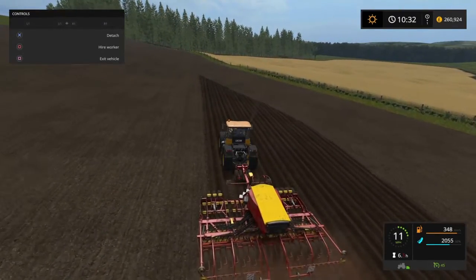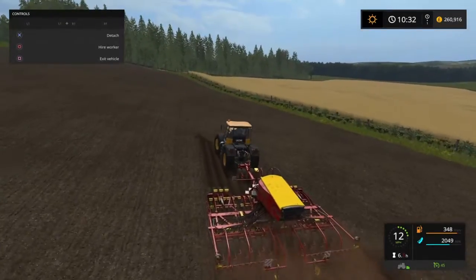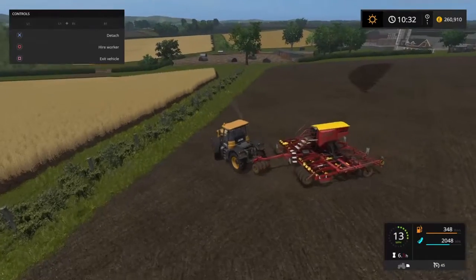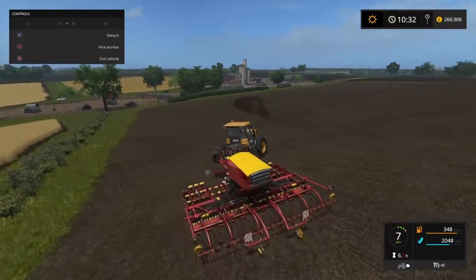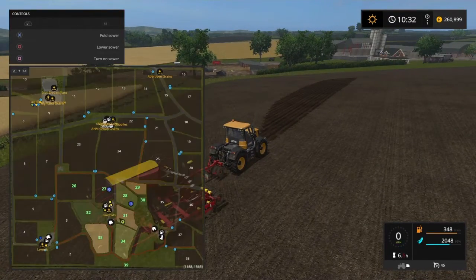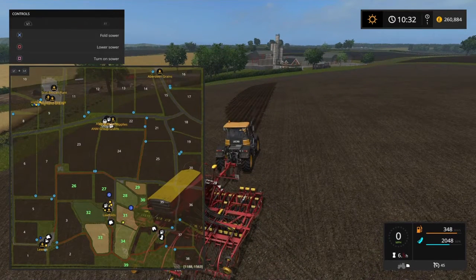I've got two fields of wheat here that I don't need doing. I think I've got one that's got canola — oilseed rape. Might be that one opposite. Field 32, I think, there's oilseed rape in it, as has field 29, which is just over the ridge. So I've got oilseed rape in the ground, I've got wheat in the ground, I'm putting soybean in the ground. So maybe some barley in field 26, maybe.